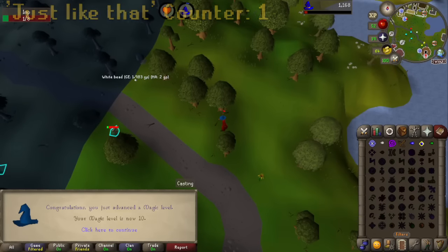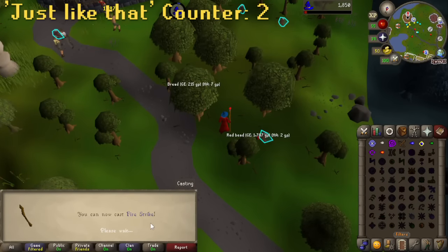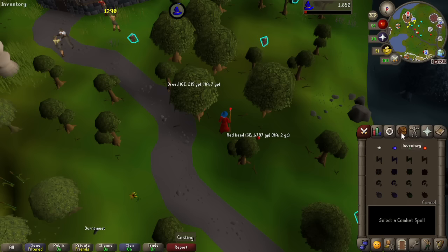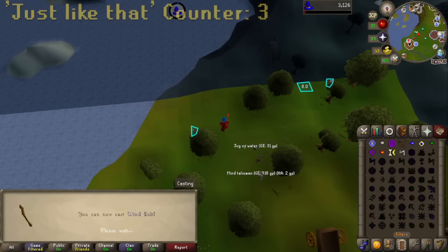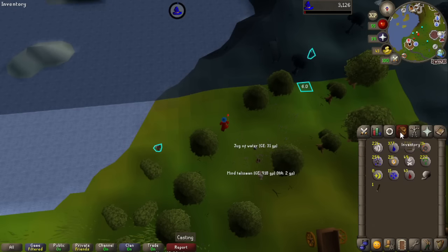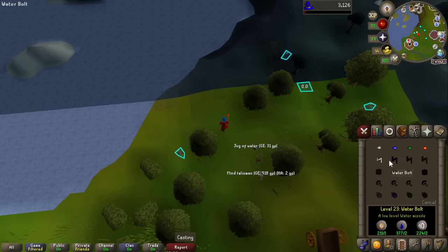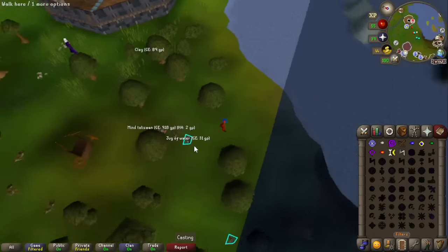And just like that, literally seconds later, 10 magic. And just like that, already on level 13, so we can now cast fire strike instead of earth strike. Slowly making our way through it. And just like that, level 17 — we can now cast wind bolt. Like I thought, way overcooked on the mind runes, but that doesn't matter — it means we can use them later when things start running a bit slim.